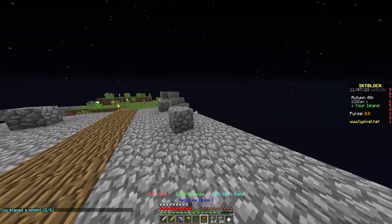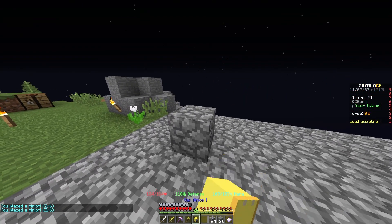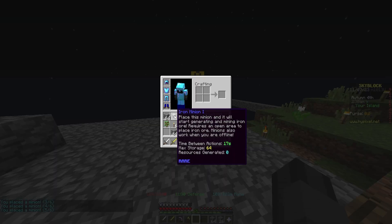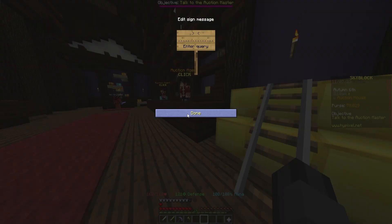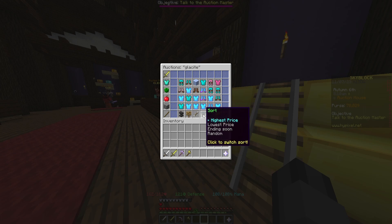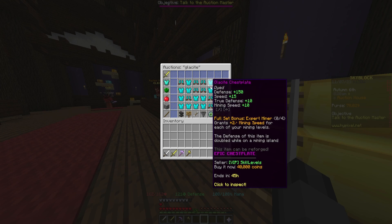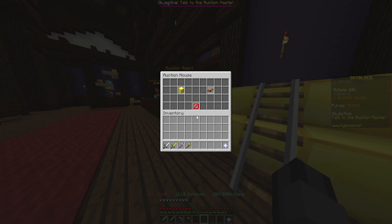The next step is to place your minions and let them do their thing. Occasionally check on them and collect everything they produced. Upgrade them so they hold more items and produce more. Next you will need to grind hay bale until you can afford the glassite armor. Get combat level 9, head into the spider's den and kill your first boss, the arachne. In the future you will get level 12 combat skills so you can unlock the end.